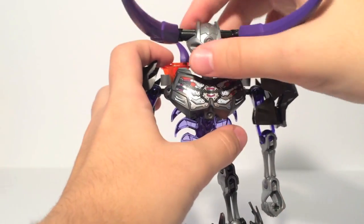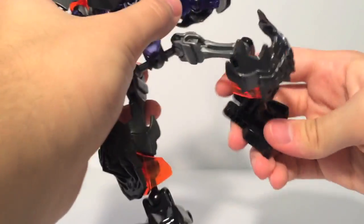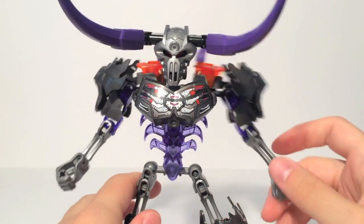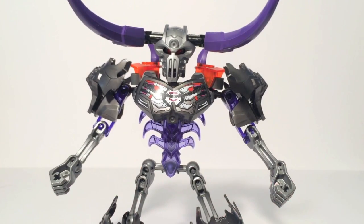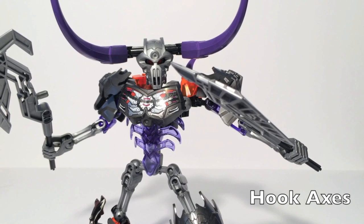Articulation-wise, this guy has a ball joint neck, shoulders, elbows, wrists, hips, knees, and feet — the standard joints that you would expect, nothing new. If you notice, his arms are moving — that's part of his functionality. For his function, we need weapons. Skullbasher comes with two giant blades, which are just the same blades that Skull Scorpio's tail used. We're seeing this consistent thing of 'new parts' used across multiple sets that are released back-to-back.